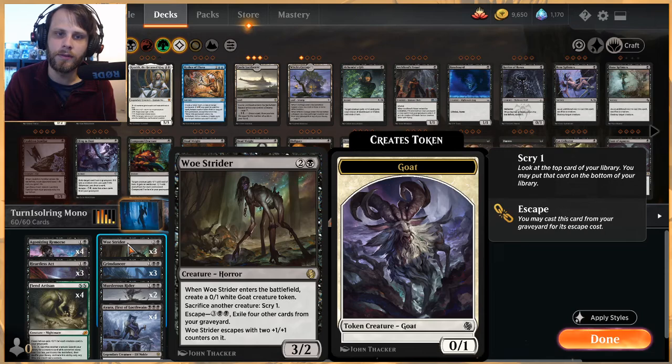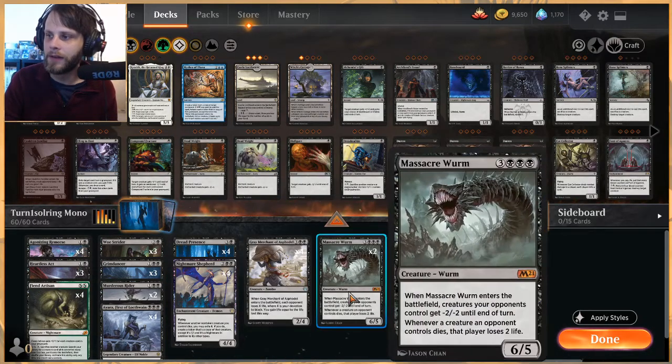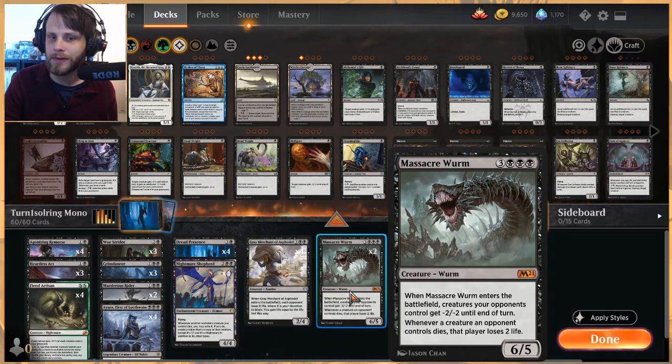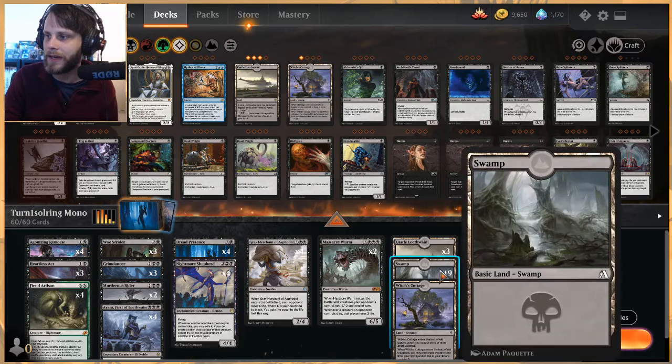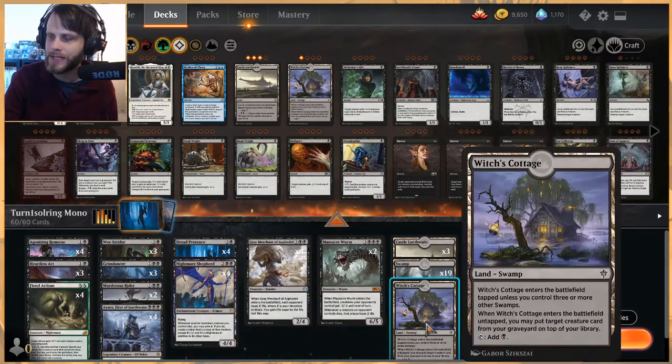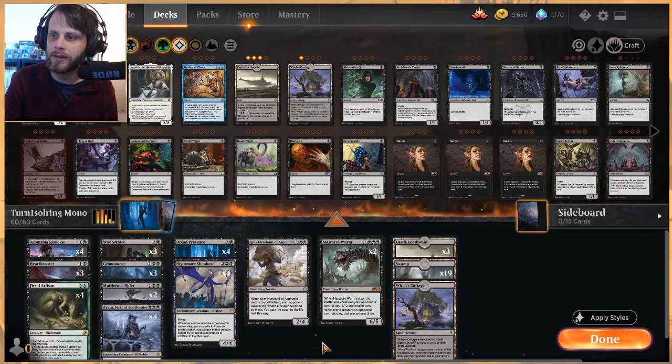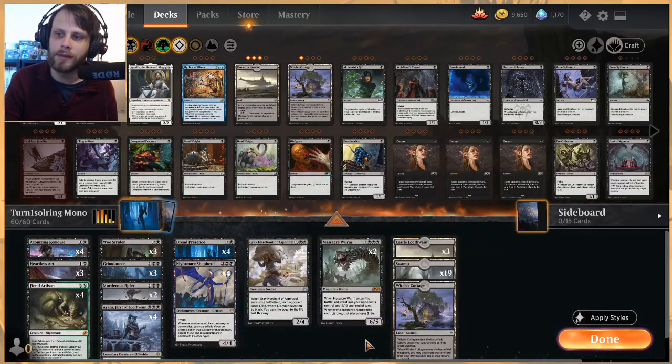Woe Strider gives us a continuous recursive threat and the ability to scry to figure out the best game plan. At the top end we have Massacre Worm — a six-mana 6/5 that gives opponent's creatures -2/-2 on entry and drains two life whenever an opponent's creature dies, which can win quickly. Our land base is 19 swamps, three Castle Locthwain, and one Witch's Cottage.